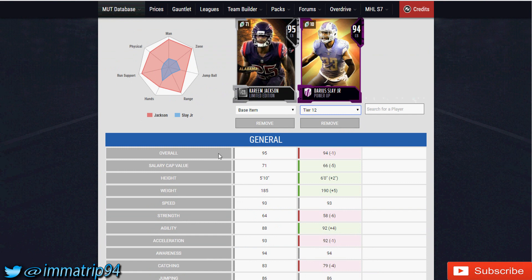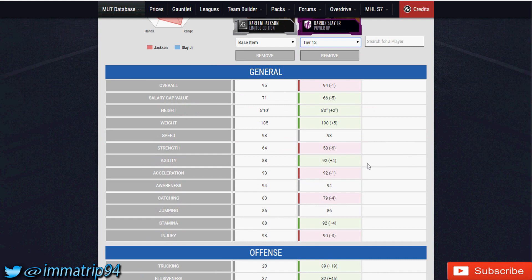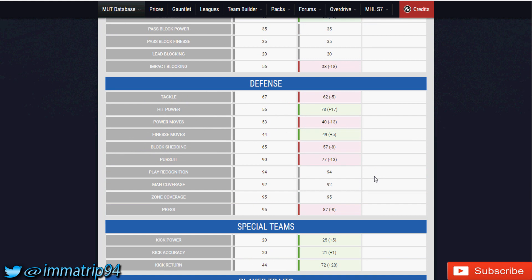But there's always a 'but.' Comparing him to someone who stacks up well — Darius Slay. The speed is exactly the same, strength goes to Jackson, agility goes to Slay, acceleration to Jackson by one, awareness is the same, catching to Jackson by four, jumping is exactly the same, stamina goes to Slay. On the defensive side, press goes to Kareem Jackson — a 95 press is really hard to beat right now, possibly tied with Xavier Rhodes. The 95 zone and 92 man are exactly the same, as is play recognition.